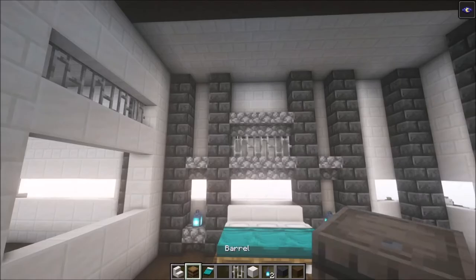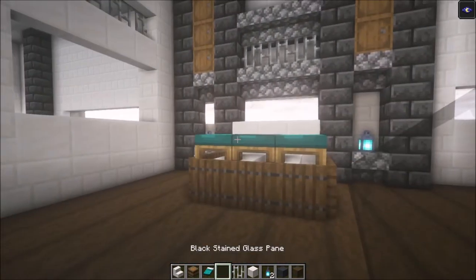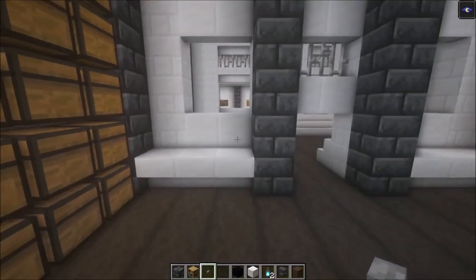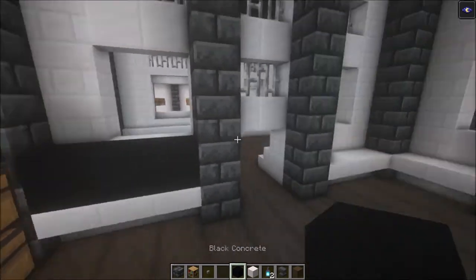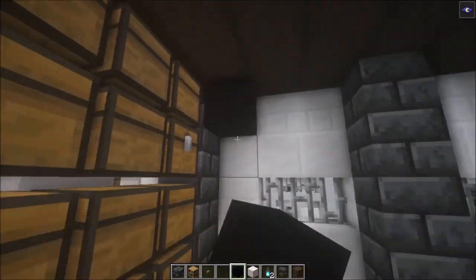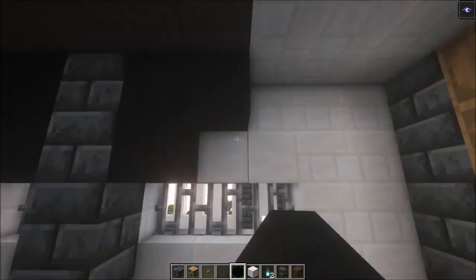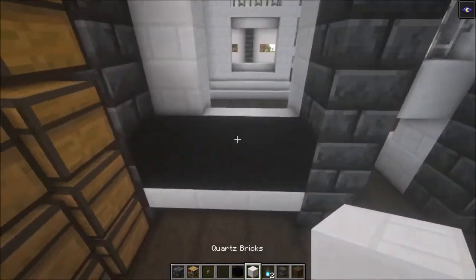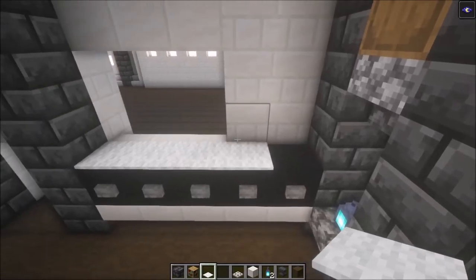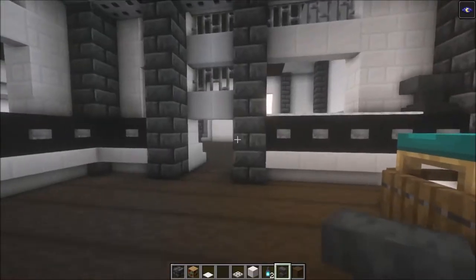Add barrels on the sides of the bedroom. Next, add upside-down stairs and create a working area all the way around. Add two blocks up top, then iron trapdoors underneath and carpets on top as we did on the first floor. Don't forget to add an anvil as well — and there we go, that's the basic decoration for the bedroom.